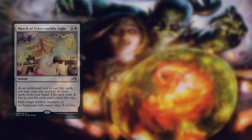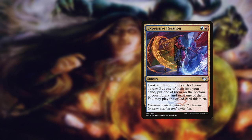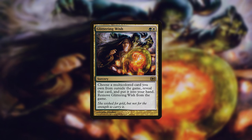The sideboard is a mix of answers, protection, and card advantage. All multicolor cards should remain in the sideboard as Glittering Wish targets. You want access to a broad set of different effects with Wish.